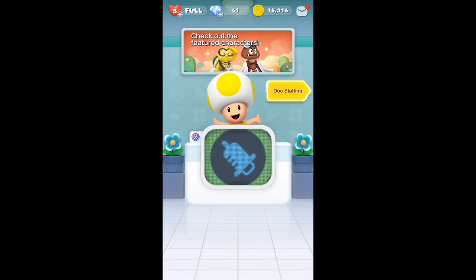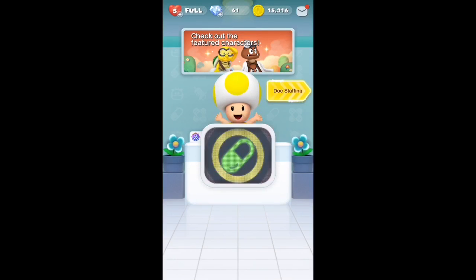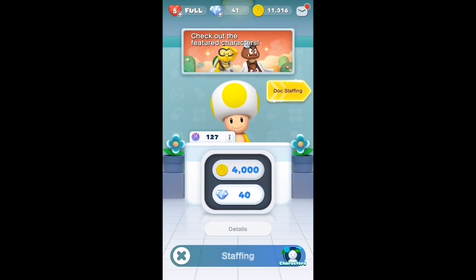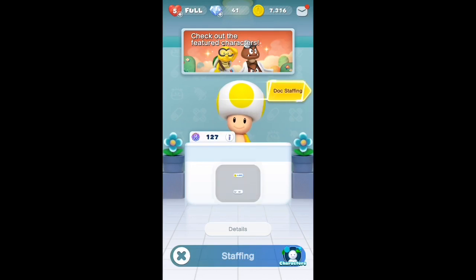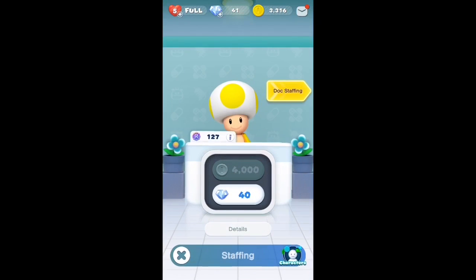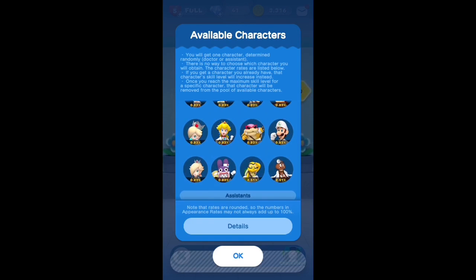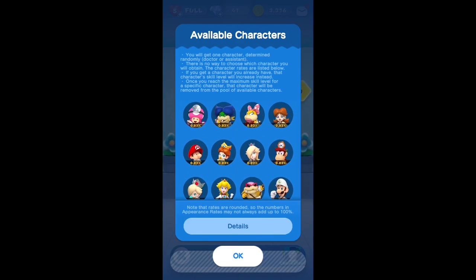I guess it also includes getting the new characters, so I need to get them. I've got four more tries here. I have dock tokens to have a guaranteed doctor, but with my luck it doesn't look like I'll be getting it. Let me actually look at what characters are in here — it's still in here, so I still get a chance at that.